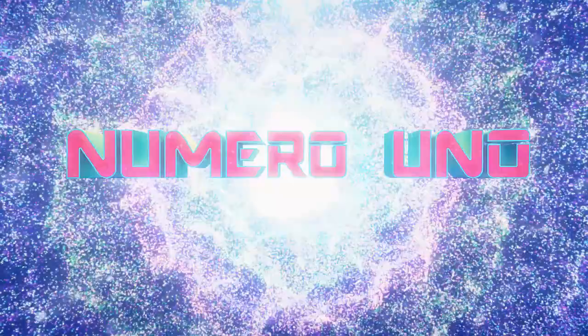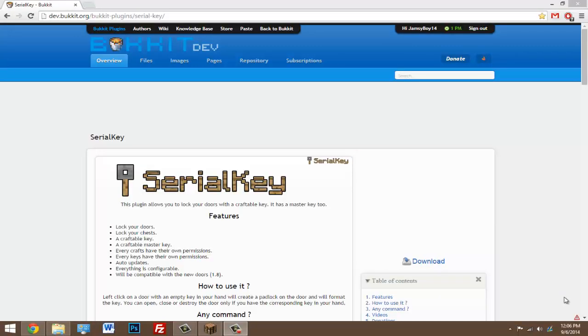Yo, what's going on guys. I'm gonna be doing a tutorial on the plugin called Serial Key. With this plugin, you can craft a key and it'll be plain until you go to a door, and the door will format that key. So once your key is formatted by that door, only with that key can you open the door, destroy the door, or close that door — and it's just for that door only if you have the key for it.